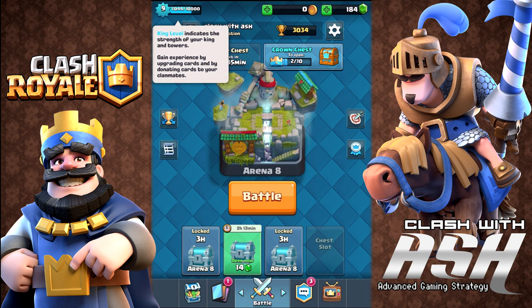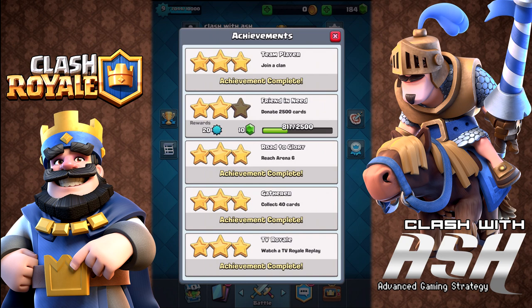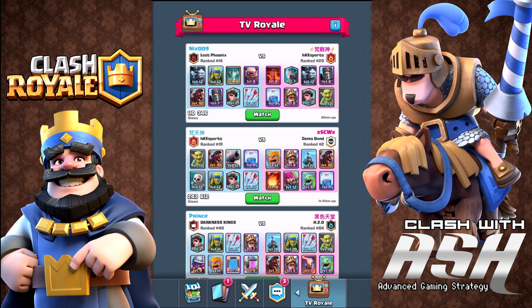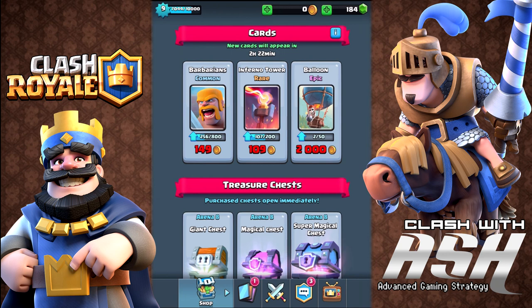The king level is very important — it dictates the number of hit points that your towers, including your king tower, have. You get higher levels by getting achievements done. Watching a TV Royale game is an achievement, so that should be the first thing you do when you download the game. Not only will you pick up valuable strategy, you'll also pick up some experience and some gems.